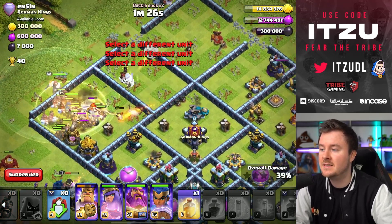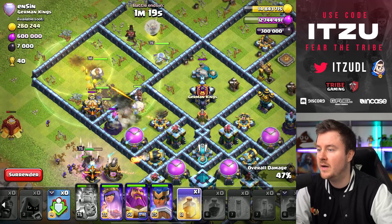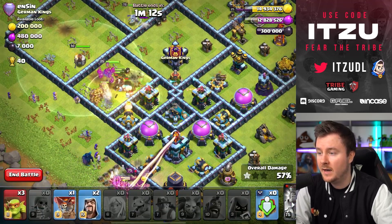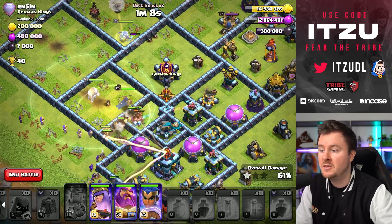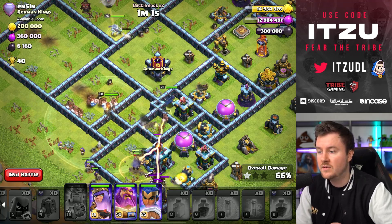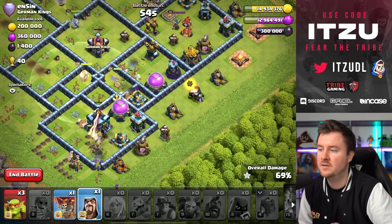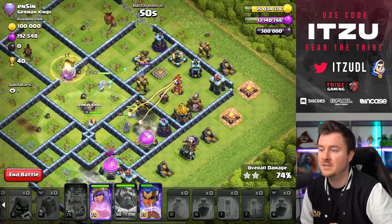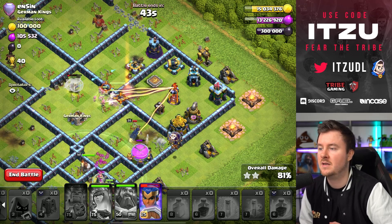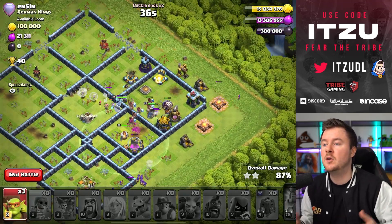The queen is now in the xbow compartment — freeze the enemy queen over there. Adding the hybrid now, protecting our queen, and she should eventually finish off the enemy scatter. The hybrid looks good, the king on the outside is dealing with the tesla farm. The queen is finally on her final target she was sent in for. On the outside the king is walking around, Royal Champion getting into the town hall slowly. Warden ability to protect everything from damage and the town hall explosion. One lure out to clear the annoying mortar since splash damage is hitting the miners.